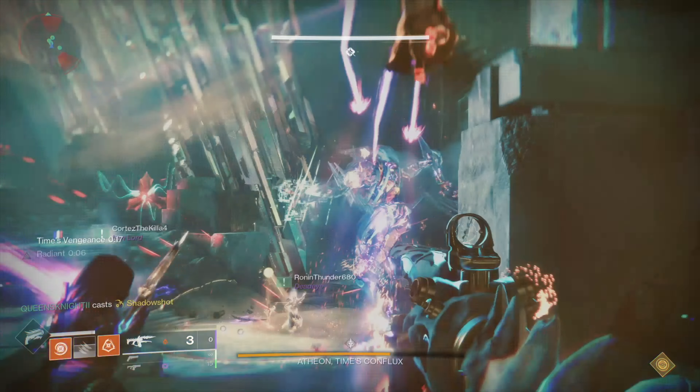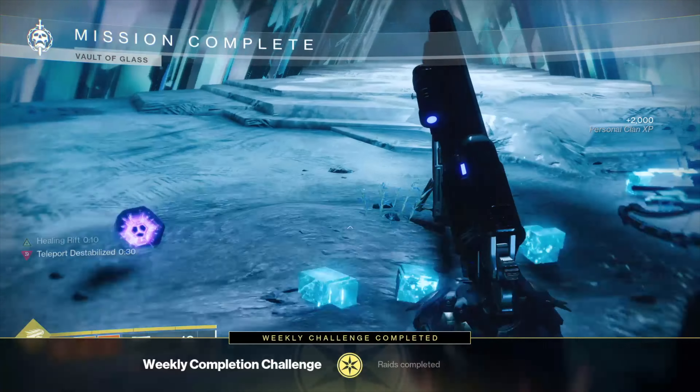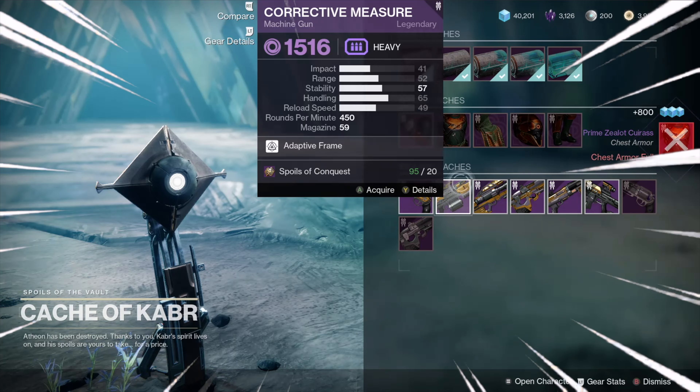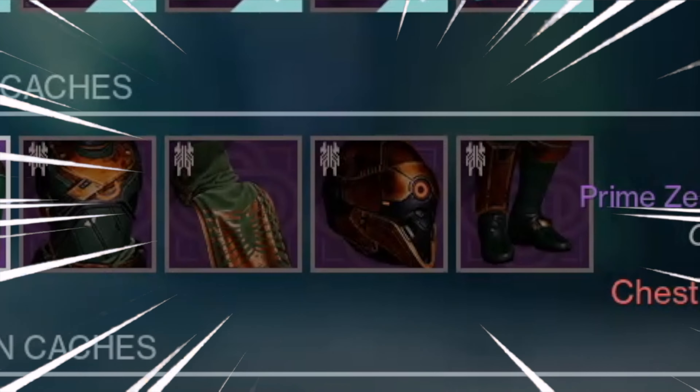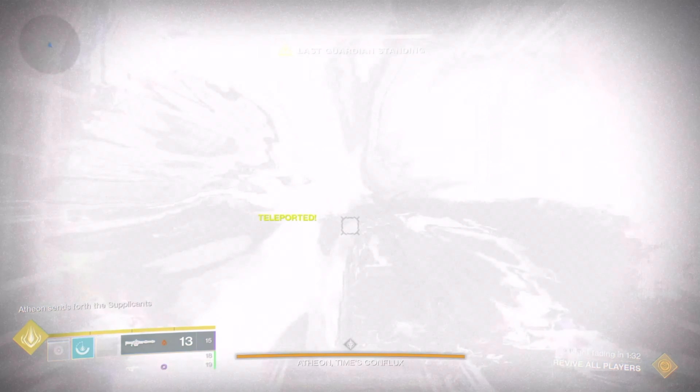When you defeat Atheon you have a chance of getting Vex Mythoclast. You can also get weapons from the encounter such as the Praedyth's Revenge sniper, the Corrective Measure machine gun, the Hezen Vengeance rocket launcher, as well as the helmet and the chest piece.